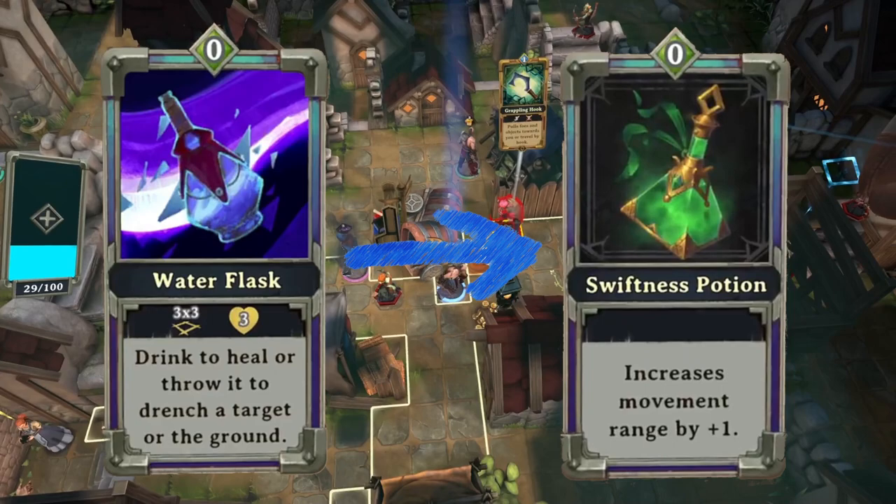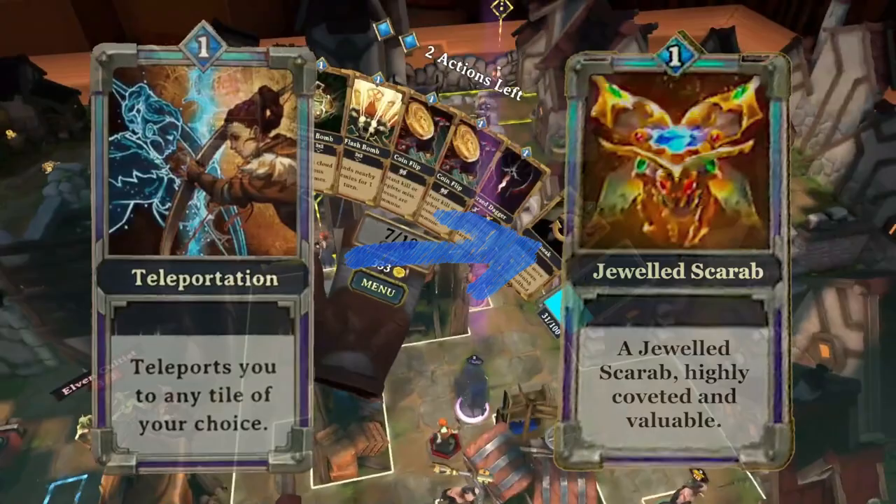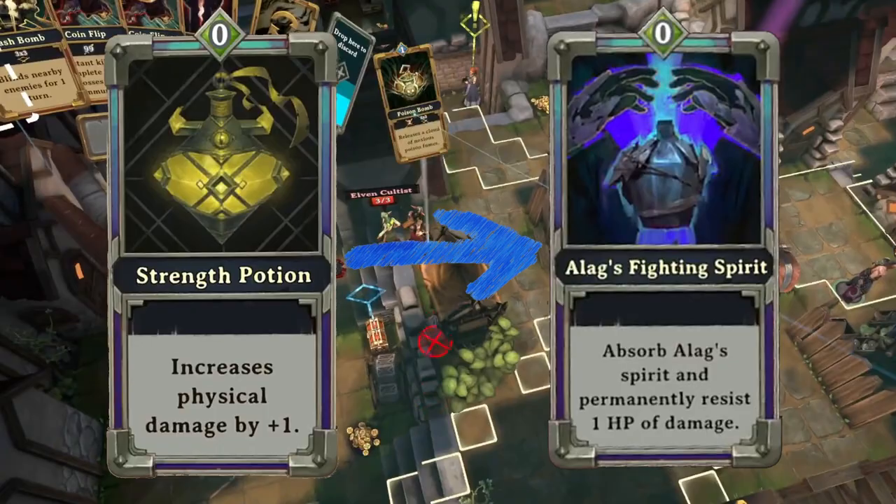Teleportation for a Jeweled Scarab — that's what I'm concerned about. Teleportation is much more useful than the money from the Jeweled Scarab. Strength Potion for Alec's Fighting Spirit — that's a definite yes. That 1 HP damage reduction works immediately and it will help you out on that final level.